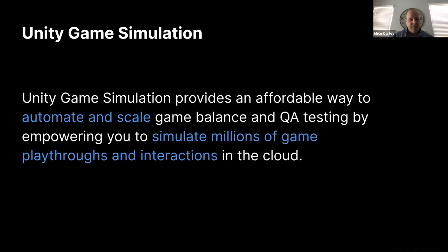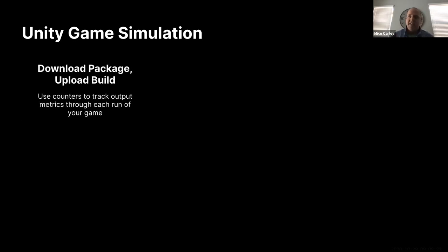That's why we built Unity Game Simulation. It provides an affordable way to automate and scale game balance and QA testing by empowering you to simulate millions of game playthroughs and interactions in the cloud. The first step is to download the game simulation package and upload your game build. Game simulation places counters throughout your game to track output metrics throughout each simulated playthrough. These counters can be increased, decreased, or reset at any point, and you can check results mid-simulation at a single moment in time or over a predefined interval.